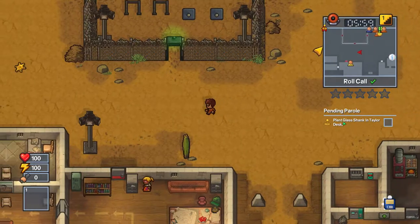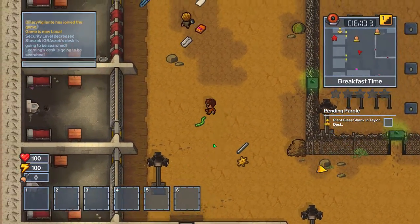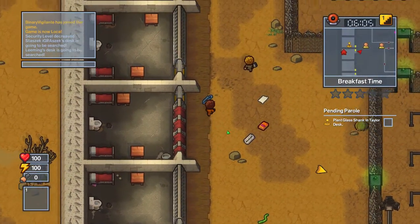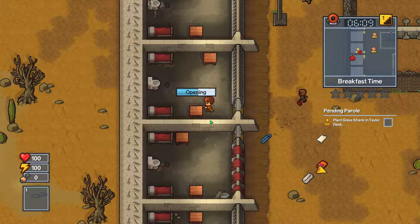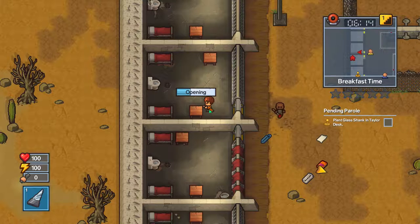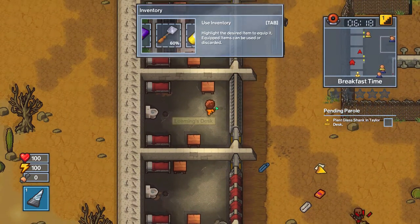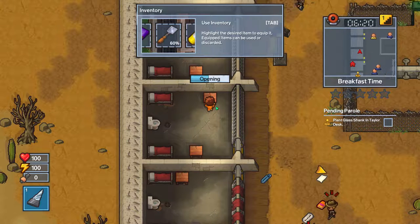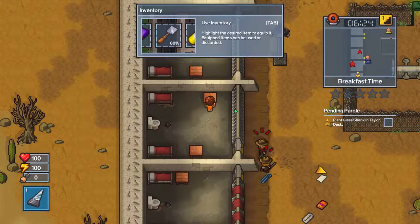Plant glass shank in Taylor's desk. What I'm gonna do is drop that iron bar, because one of these days I'm gonna walk through one of these detectors. I need the wood. We need the wood because we're so close to getting through to the mine. We just need a few more, and those guys are coming.